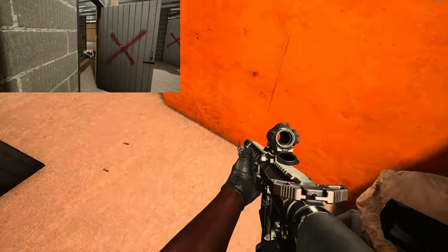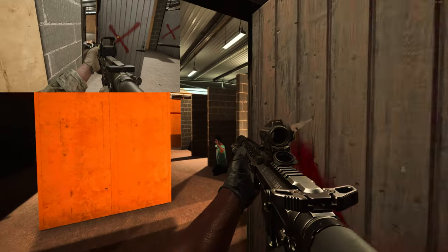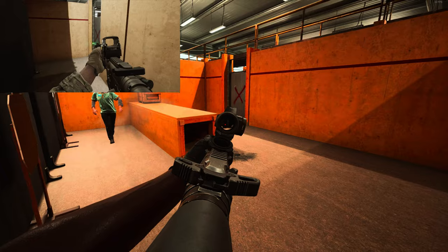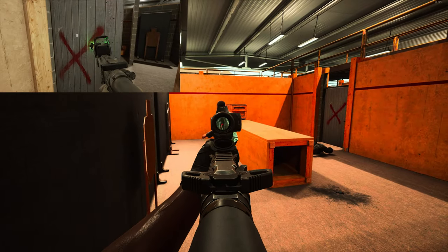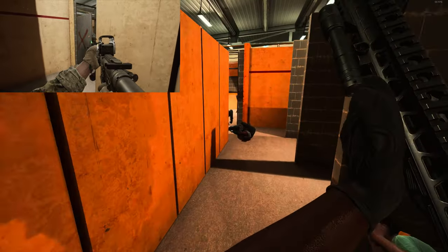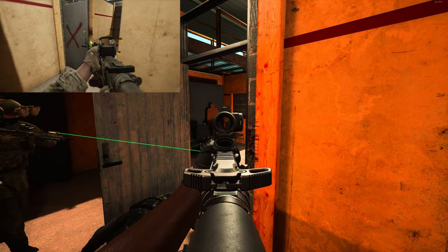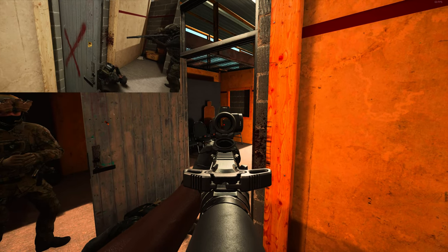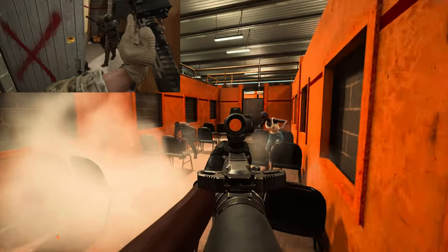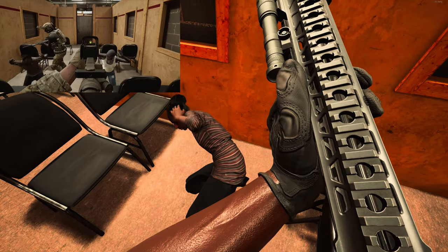I'm gonna secure him real quick. Contact is in custody. We got an open door on that far right — I'm gonna flash it for you. All right, ready? Three, two, one — flash in. All right, I'm holding here at this door. Flash going in — police, hands up!